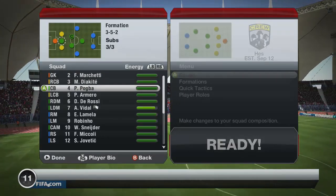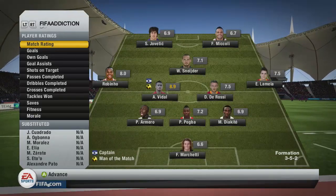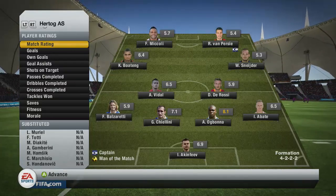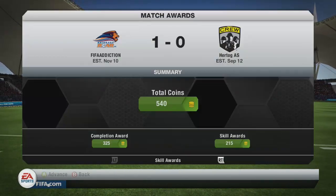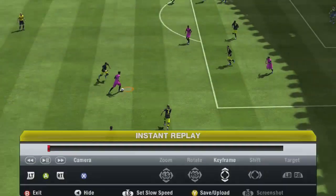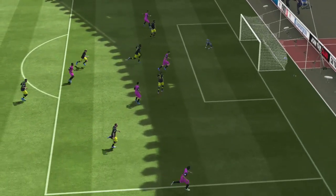In the third game, Pogba's stats are just unbelievable — really high. We were going to try Yaya Toure but decided to try a lesser player to see how it goes, and he's just outstanding. You can't tell that he's got five chemistry compared to the other players around him.